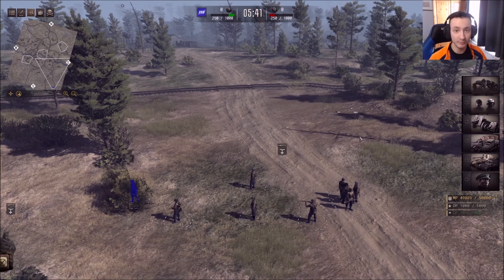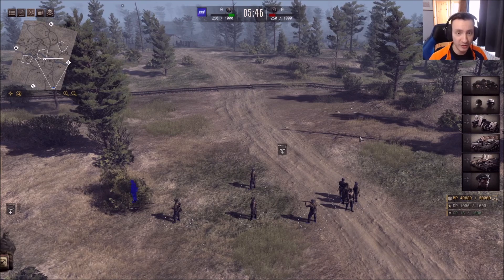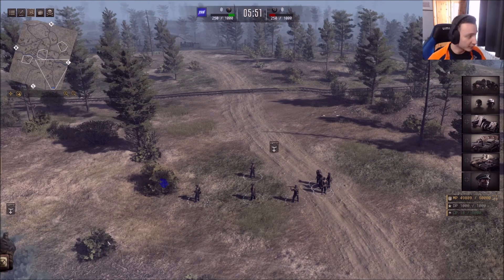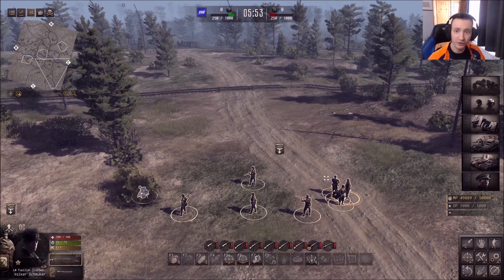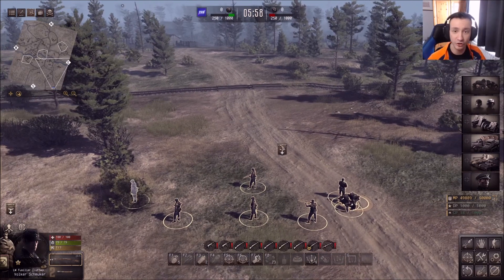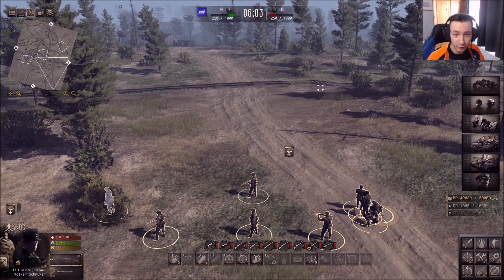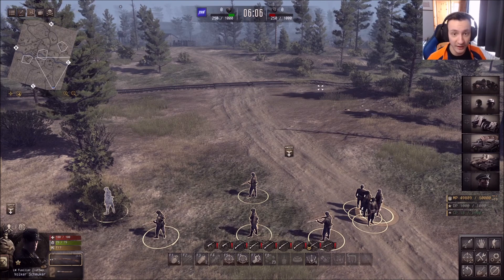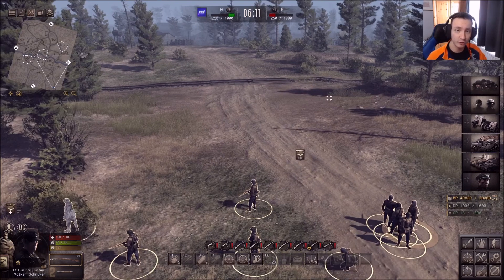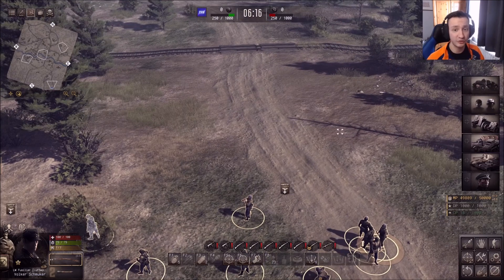But today, another addition they added in the update was formations for your units. When you go onto and select your units, you can see my units are currently kind of messed up — not in good formation and they can easily get shot and die really quickly. So today I'm doing a how-to tutorial on how to set up formations with the new mechanic. If you want to see that, leave a like on this video, subscribe if you're new, and without further ado, let's get straight into the action.